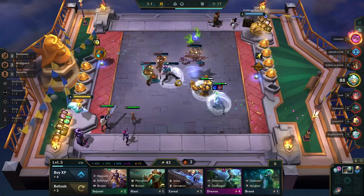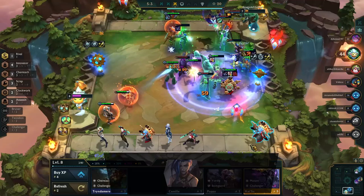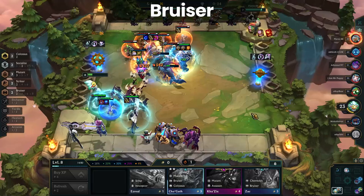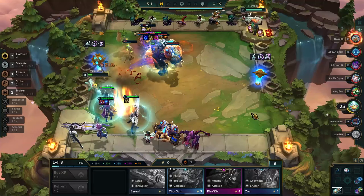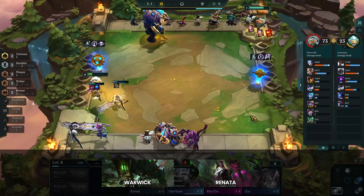Rival is still doing well in the meta, specifically Jinx, and while Vi does have a place in some compositions, Jinx is more of an impact due to Twinshot. Bruisers may not be as high in value as Bodyguards, but they aren't too far behind. They are really effective in Stage 2 and 3, and quite a few boards utilize them, such as Warwick Reroll, Renata, and Mutant. What it really comes down to is options, as Bruisers are just another option to use besides Bodyguards, as neither synergy is absurdly higher in value than the other.